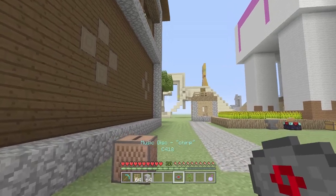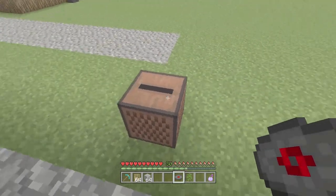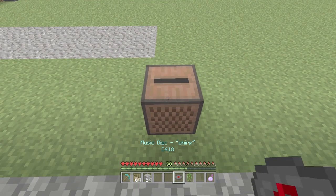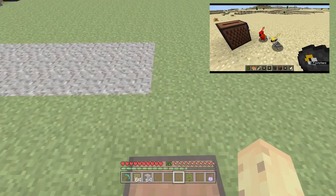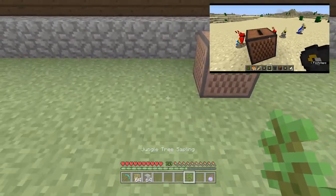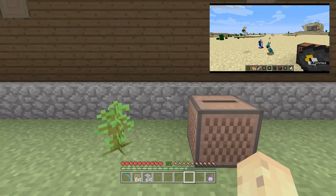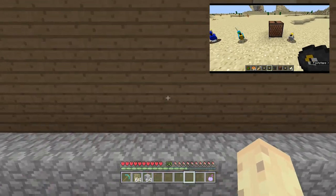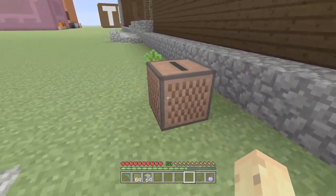The first tip is one of the more fun ones. It involves the jukebox, so if you don't have a jukebox and at least one music disc, get that sorted. Because if you do, you'll be able to do party parrots in the new update. Parrots are found in the jungle biome, so go to a jungle biome, make sure you have one, know where it is, and then get yourself a jukebox and one music disc, and you can have party parrots.